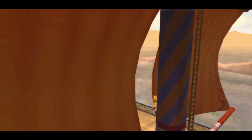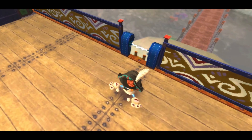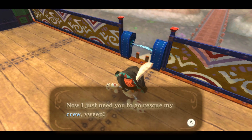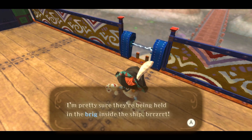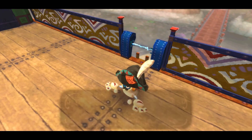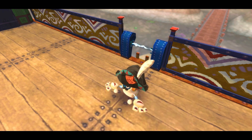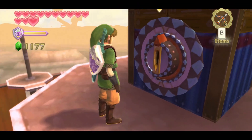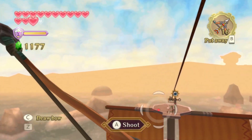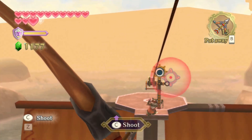Once you get to the very top, go ahead and rotate what I'll call the power node — stab it with your sword, rotate it up, and press it back in again. This will unveil the timeshift stone so we can access it again, allowing us to switch the ship back and forth between the past and the present to access different areas. Skipper will call out from below and say you should head to the brig to meet up with his crew — but there's actually a ton of stuff we need to do before we can even access the brig, so that information is slightly misleading.